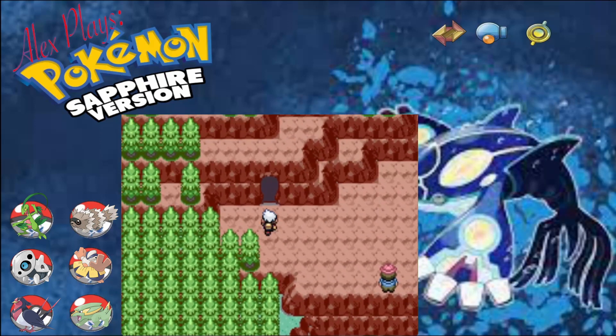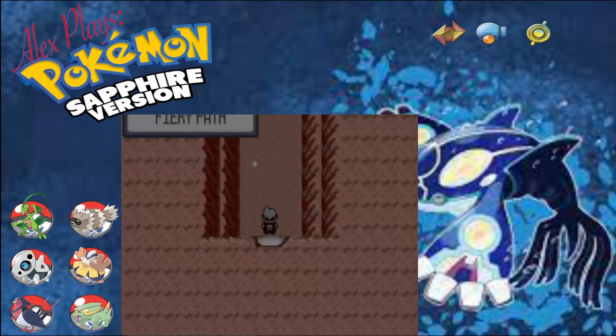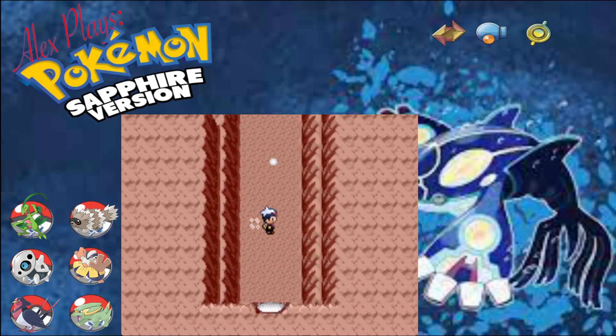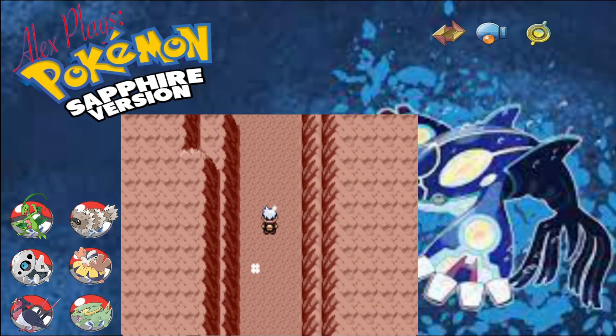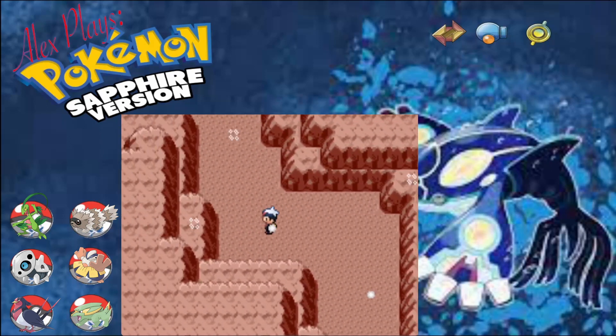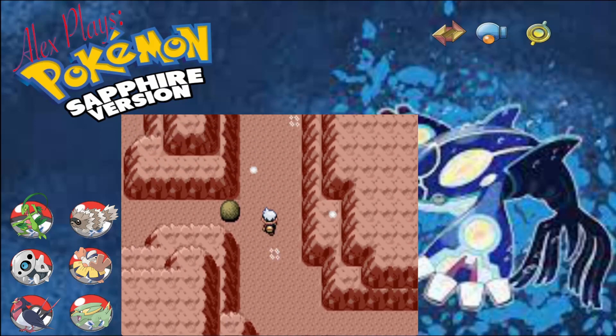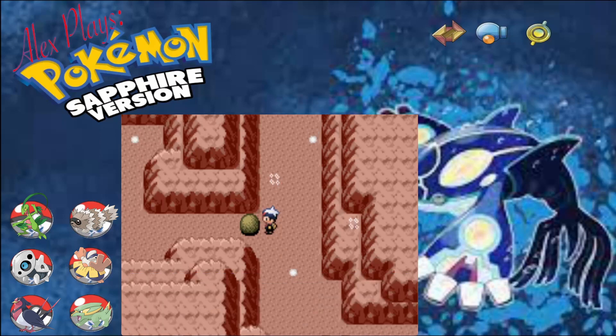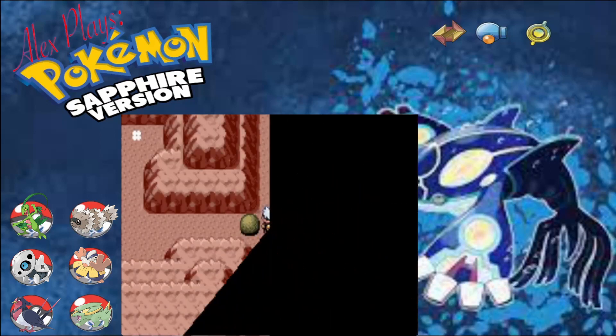Okay, so it looks like we have to go this way through a cave. Fiery Cave - I like that we smoke, that's quite nice. So we need Strength to go that way, so up this way it is.